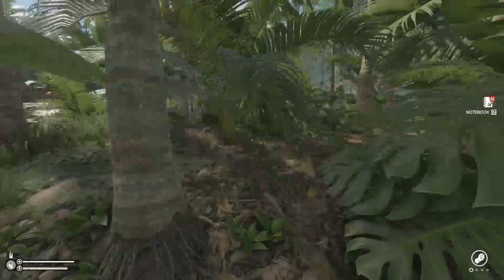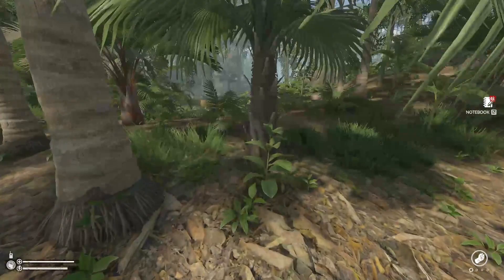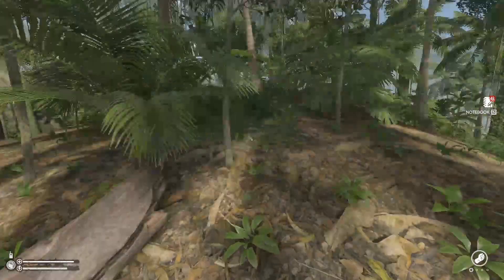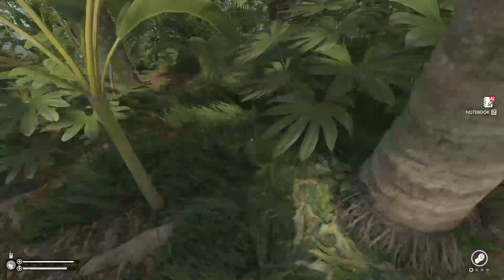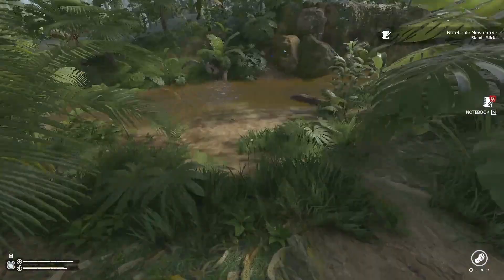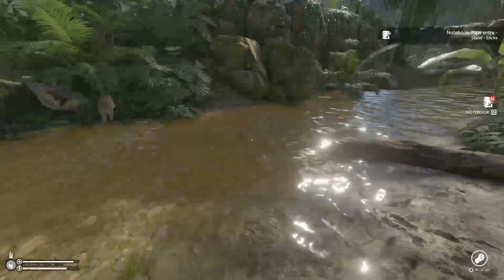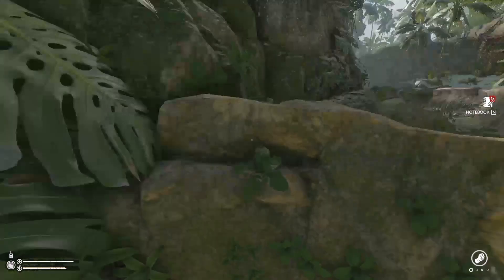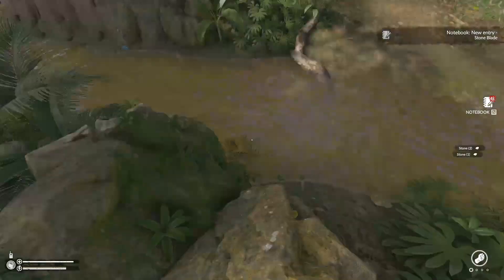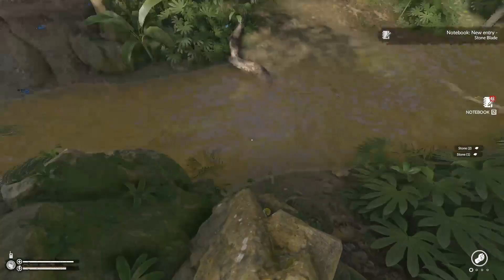Hi buddy. Let's see here, we should be almost there. This little patch of grass is a really good spot for hunting animals, as you can see. So that's why this is probably one of my favorite spots. I need this. Gotta be some stone around here. Oh, one stone. Two stones. Three.